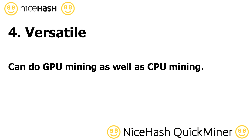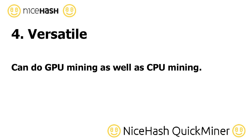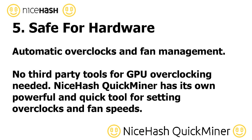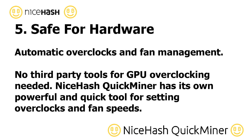QuickMiner is versatile. You can easily perform GPU mining as well as CPU mining. It's pretty safe for your hardware, as it does automatic overclocks and fan management. There is no third-party tool for GPU overclocking needed — NiceHash QuickMiner has its own powerful and quick tool for setting overclocks and fan speeds.